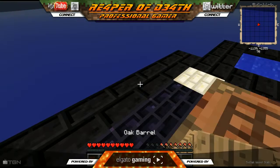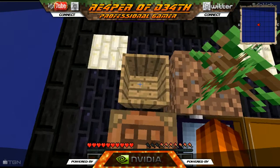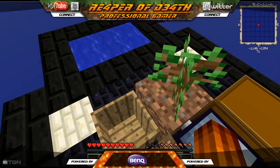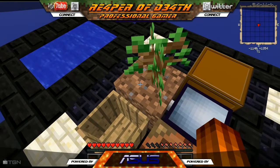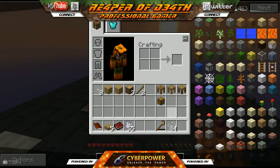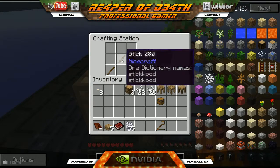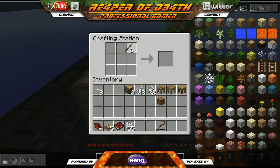This barrel is what we need to start putting our saplings in — it'll create dirt blocks. Then we can sift those blocks and start getting seeds and stuff out. For right now I need a couple more sticks. Let's make two fishing rods so we have them.